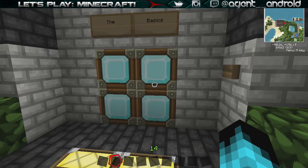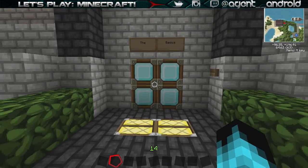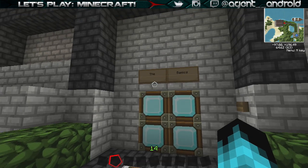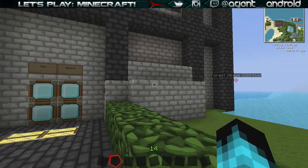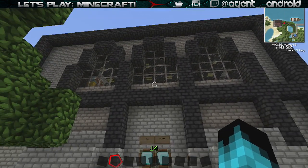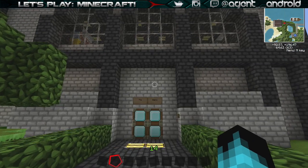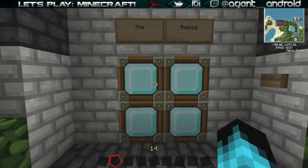I'm going to be making a tutorial on how to make this door, probably in a few episodes, after I get everything set up. Right now the shop is not symmetrical and not complete - I'm still working on a lot of things. This is just to test out the layout and design. Once I have everything set up I will show you guys how to make everything in the shop.